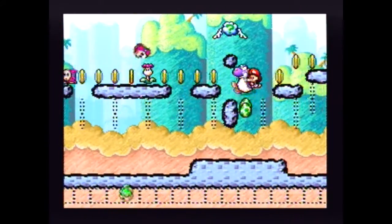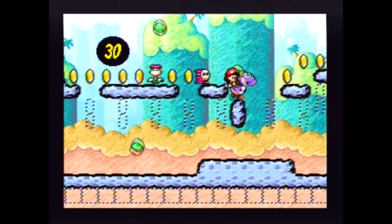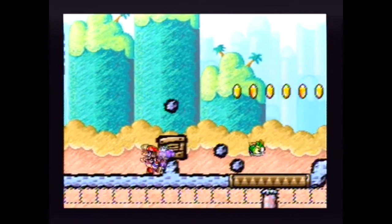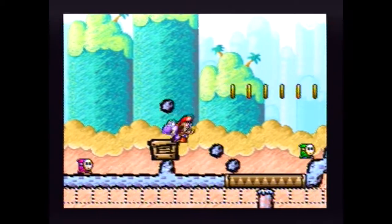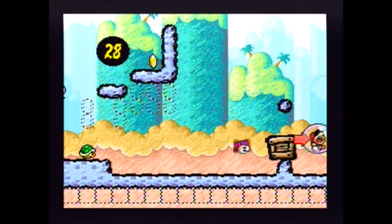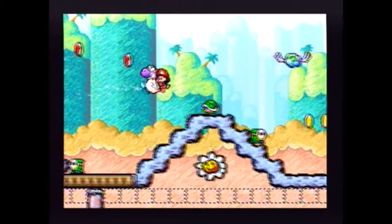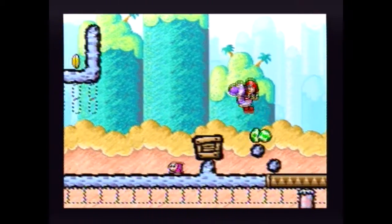Got some more red coins up here, and some more stars apparently — they give you a lot of them. So this box, you have to push it. Because if you were to ground pound it here of course you would fall straight down and die.